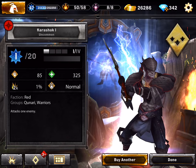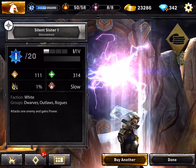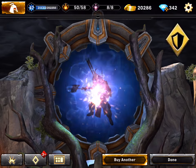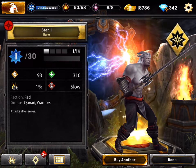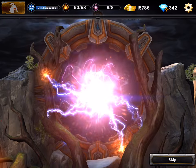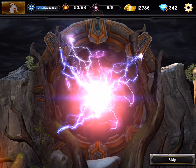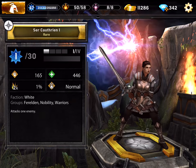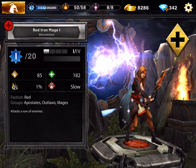We're getting closer to getting a legendary from these packs. We got Serta Hala, a Silent Sister, a Revenant, a speed rune, a rune of shielding — that's gonna help us out. We got Sting, an XP rune, another uncommon, and a rune of shielding, rune of power, rune of speed.